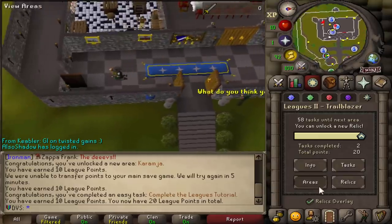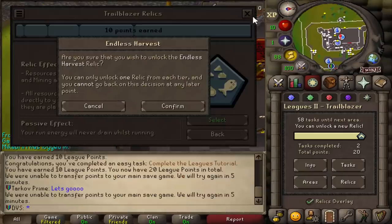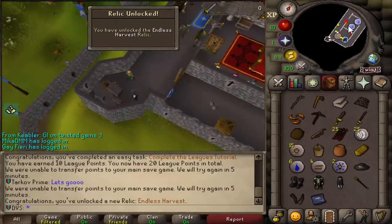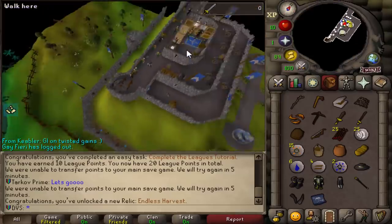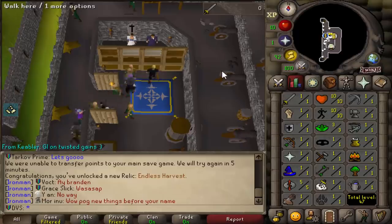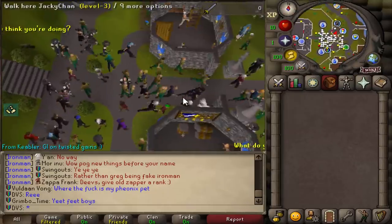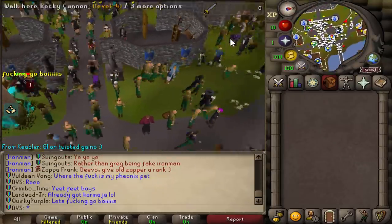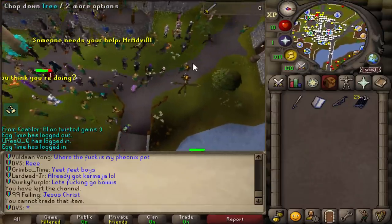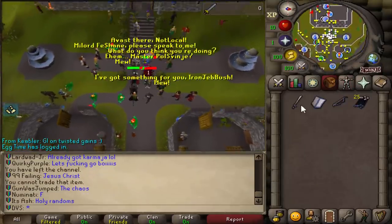Here we go. First things first, I need to go into my Relics and unlock the first one - I am going to be going with Endless Harvest, so there is that unlocked. I wanted to go up and burn logs on top of the castle but there's a ton of people doing it already. I'm going to go and claim my free things from the Combat Tutor first. The Iron Man armor is always super nice to start off with. Also, another thing about this league is you have infinite run energy all the time as a passive from picking your first Relic.